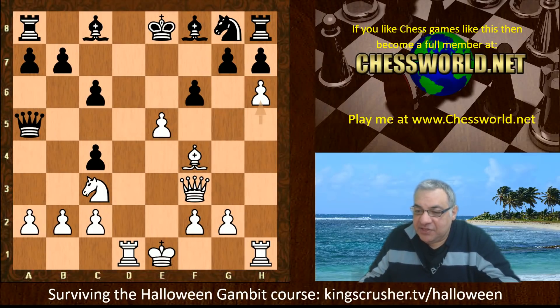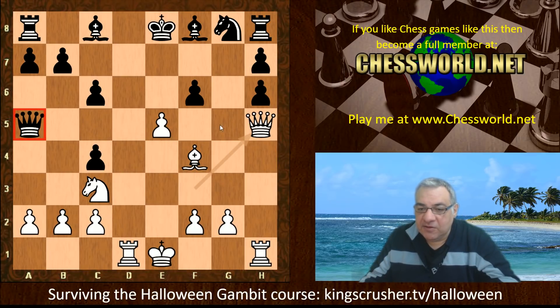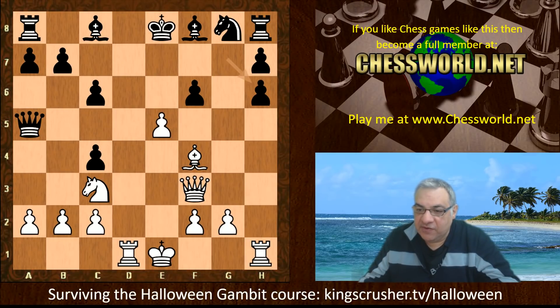If gxh6, then the king in the center is going to be very vulnerable, and there's also a loose-piece liability. For example, after exf6, we can win the queen — it's a very dangerous position. After gxf6, queen h5 — it's very very dangerous.